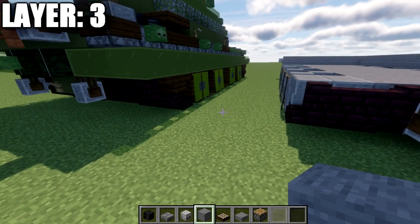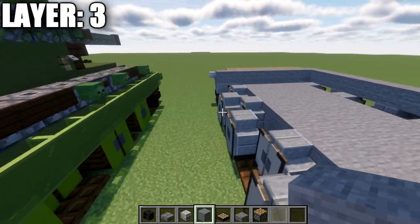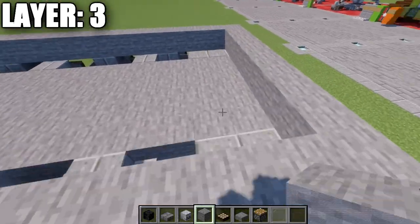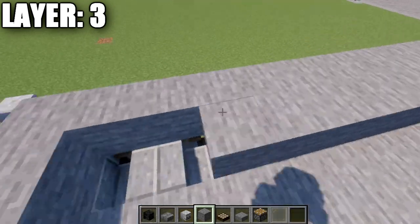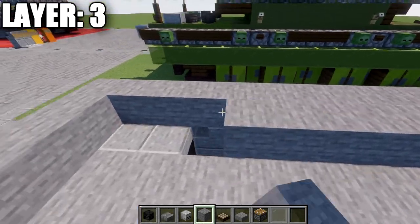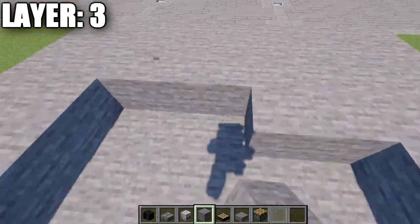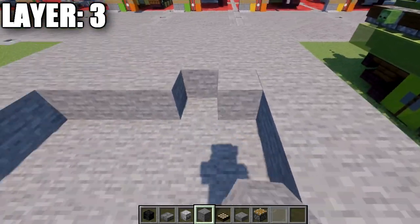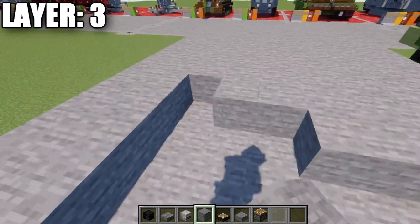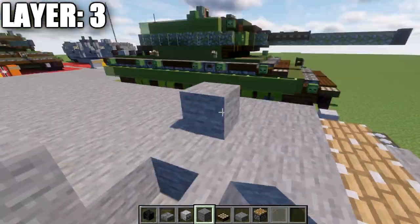At this point you can fill the whole inside of the vehicle in. There is a lot of space for an interior and a lot of playability with the build. But for this tutorial we'll just completely fill this in. Especially if you're a survival player, you don't want mobs spawning in here, so it's best to fill it in and close it all off.